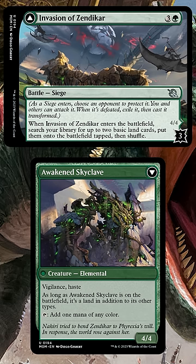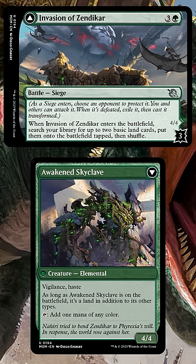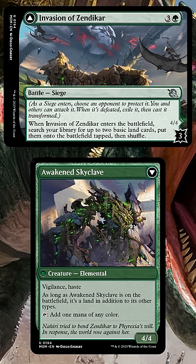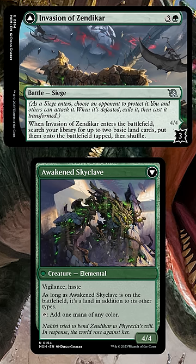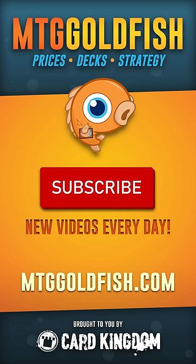I'm going to call it right now: battles are busted. Sure, the backside is a nice upside, but the real power of these cards is that the front sides are essentially sorceries, but they're permanents — so you can blink them and bounce them and reuse them, which is ridiculous. When Mark Rosewater said that March of the Machines was going to change Magic, everyone kind of took it with a grain of salt, but it looks like he was telling the truth.